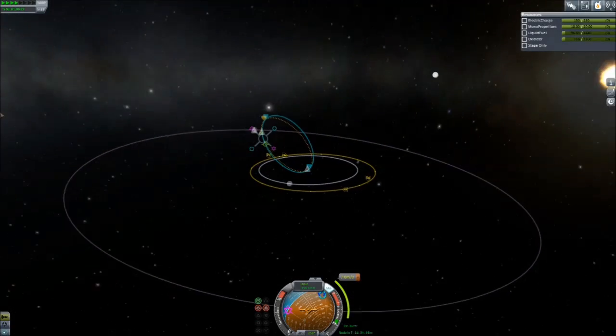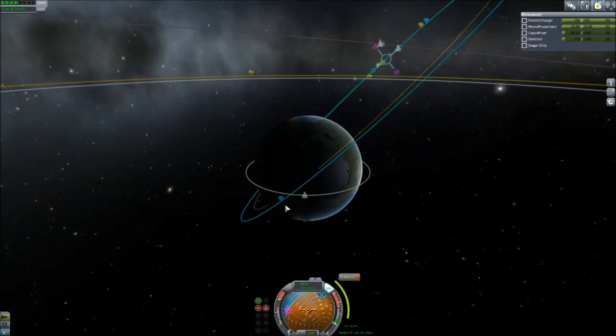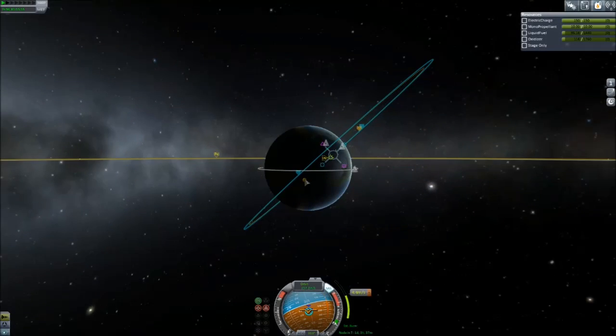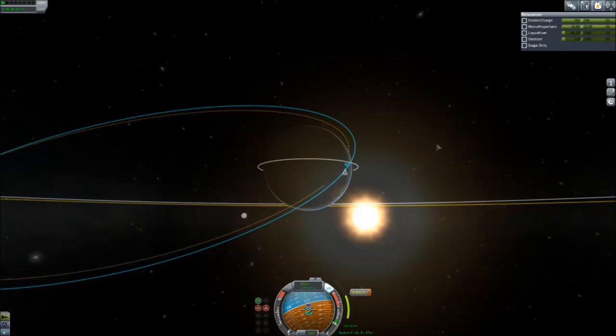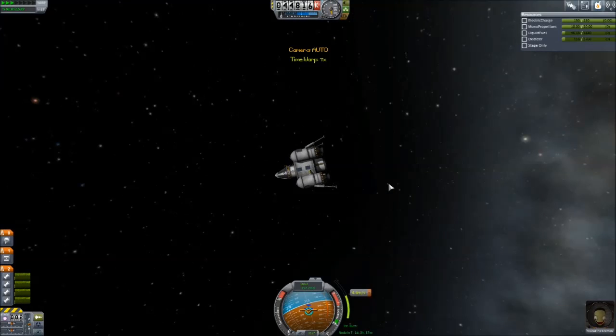Whether it's going to be a daytime landing is the more important question. We can make it around dawn, I think. We don't want to be time-accelerating still. This has been a nine-day mission for Valentina, but she has gotten all the science. Let's go ahead and bring this in. 1,900 — that'll do. That should get us at least on the dawn side. We still have the parachute and everything too.